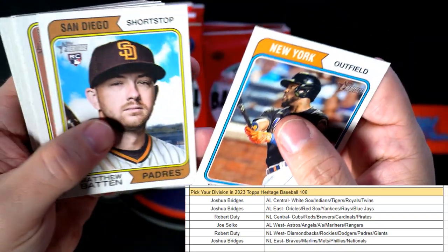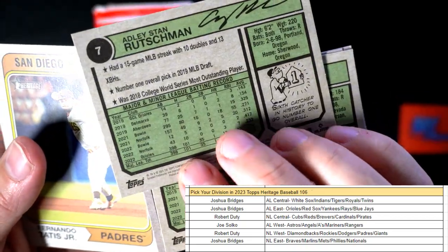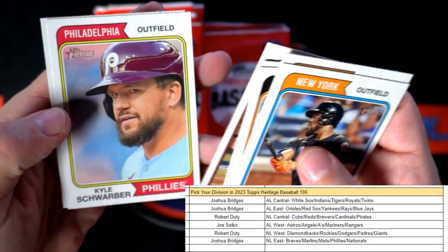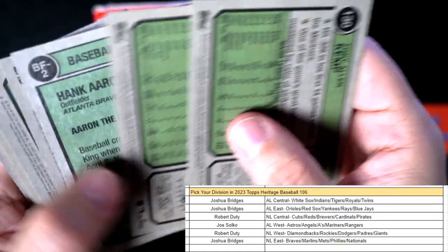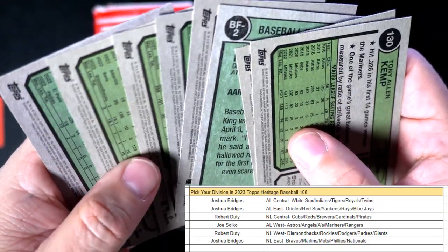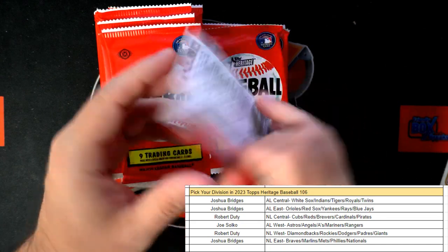Starling Marte. Oh, there's a nice Adley Rutschman rookie card there. Kyle Schwarber, Tony Kemp. So no short prints in there, but nice, nice Adley by the way.